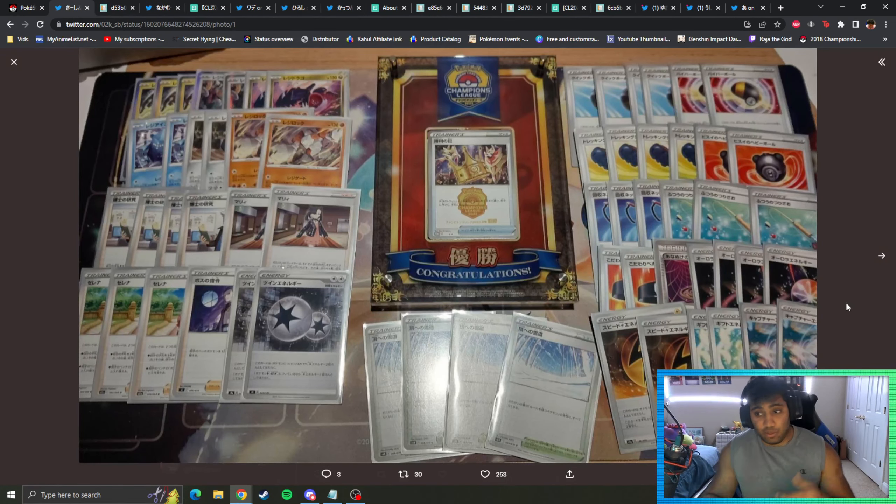In first place we had Regigigas, a deck that you guys might have forgotten. It's been a long time since we've seen Regigigas do well — I think, namely, the World Championships. After Silver Tempest came out, Regigigas kind of fell off to the wayside. The list is pretty straightforward: three Aleki, two Gigas, two Draco, two Ice, two Steel, two Rock — the usual. Four Research and three copies of Serena.